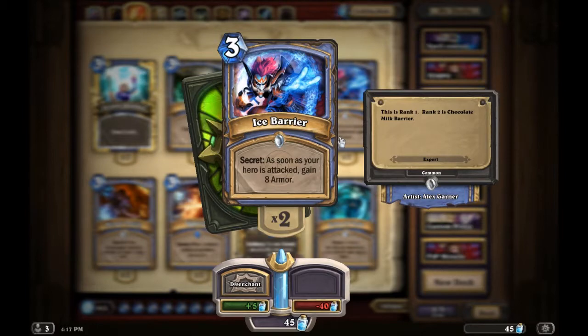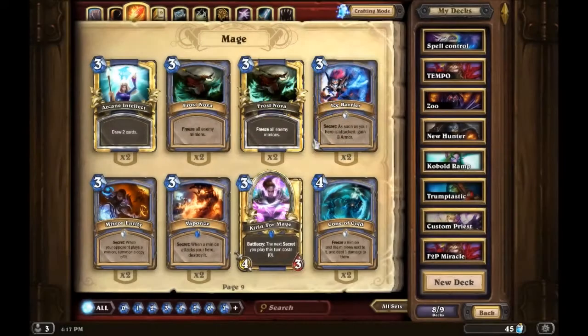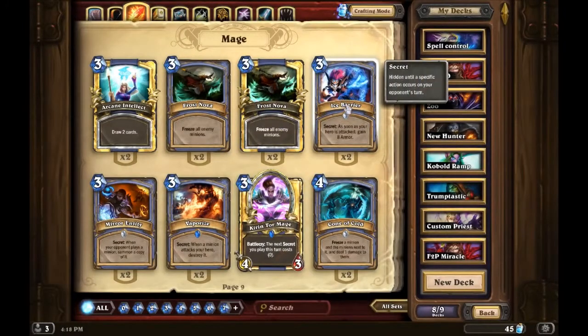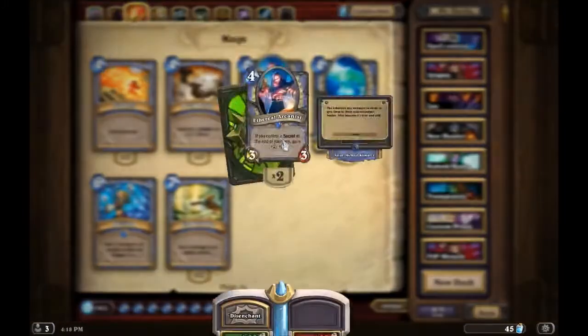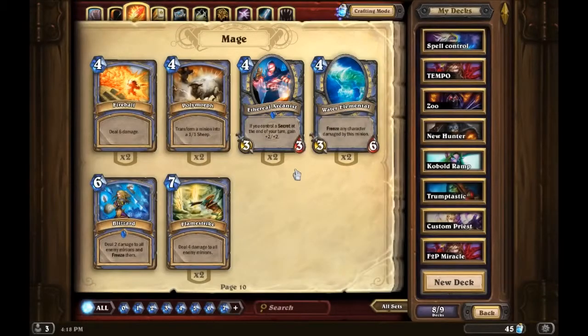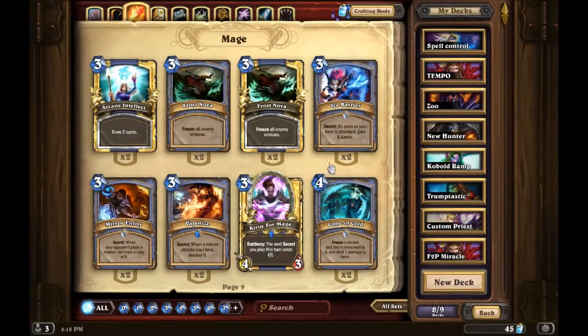Ice Barrier is decent but not necessarily run in every Mage deck — probably situational. Mage cards combo well off of secrets. For example, Kabal Crystal Runner, the next secret you play costs zero. And then there's Ethereal Arcanist — if you control a secret at the end of your turn, gain plus two plus two. So it's potentially a 5/5 for four mana and growing if the secret doesn't go away or you have more than one.